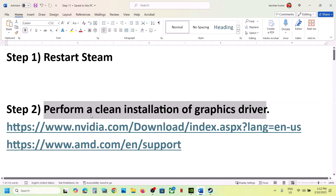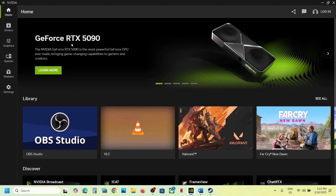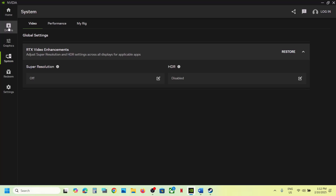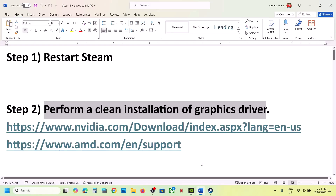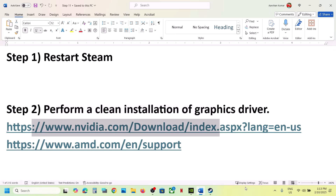The next step is to perform a clean installation of your graphics card driver. If you have an NVIDIA card, go to the NVIDIA website; if you have an AMD card, go to the AMD website. If you're using the NVIDIA app, go to Drivers and check for any driver update. Download it, install it, restart your computer, and then launch the game. If this is not working, perform a clean installation.